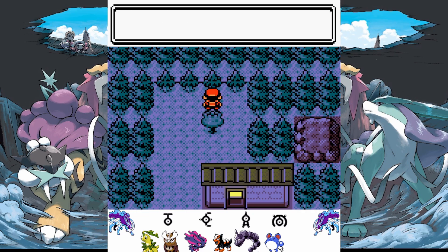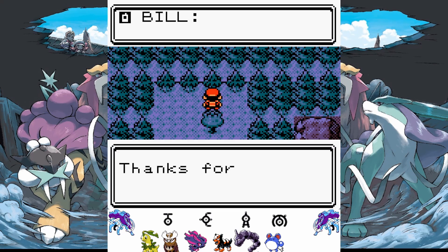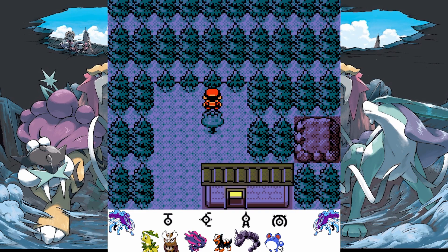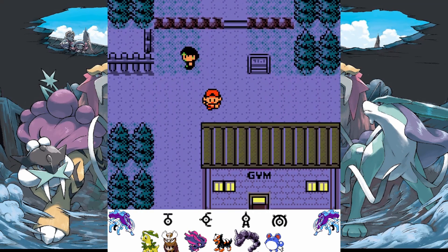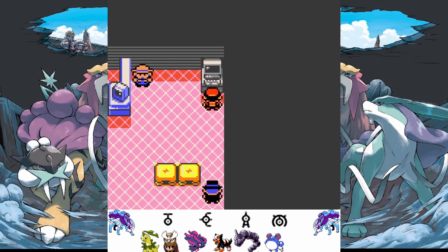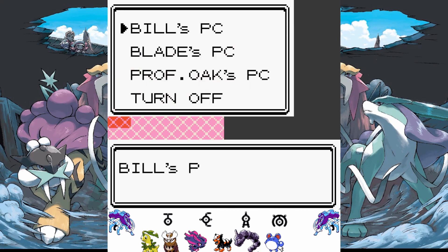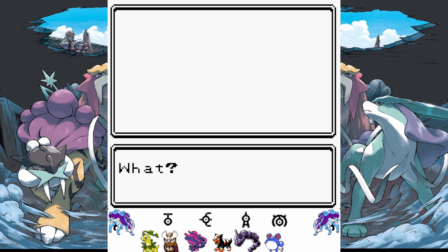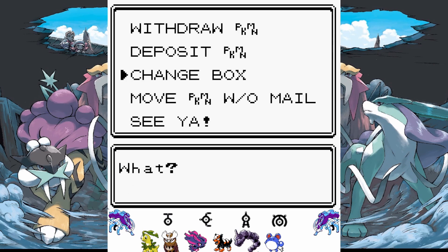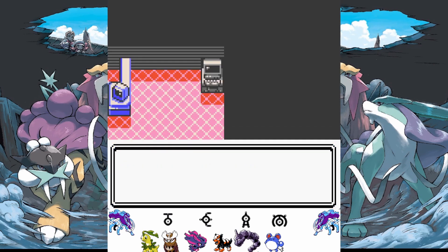It uses its tail to hang onto trees and swing from one branch to another - that's pretty cute, monkey. Hopefully I'll get the two Black Apricorns. I think they become Heavy Balls, which I think are useful for catching Lapras and Snorlax.